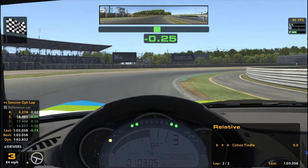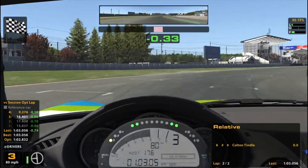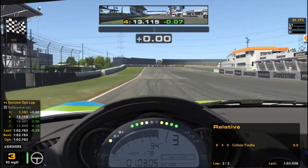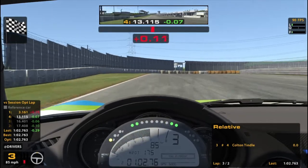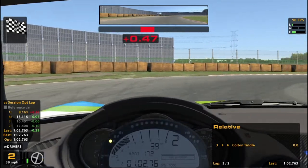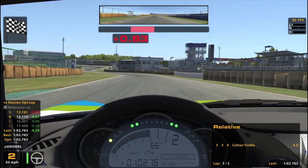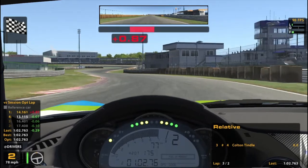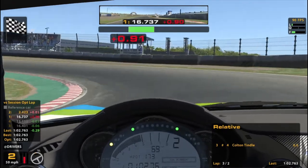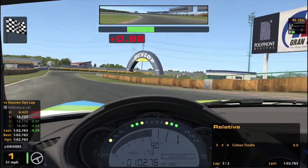The leader has just done a 1:02.40. The guy behind has done a 1:02.43. That was not my best effort in the final corner, but that should be a pretty okay time — 1:02.7. I can be content with that with the cold tires. I'm generally not very good at managing cold tires; I get better as the tires get better. I don't handle cold tires as well as other people seem to.